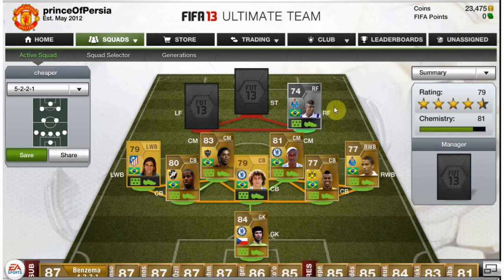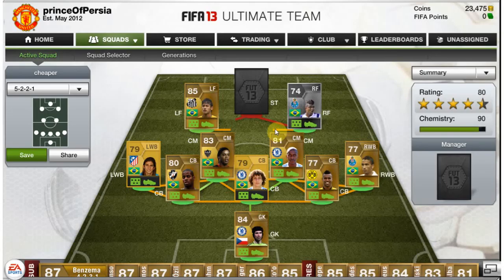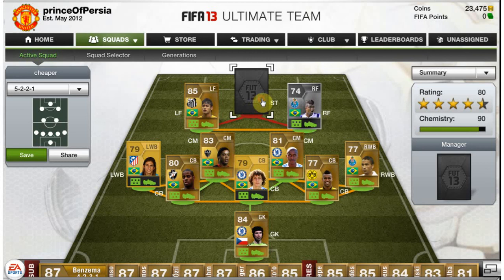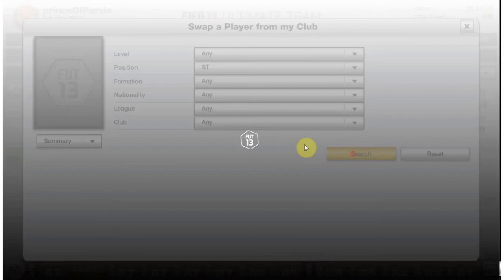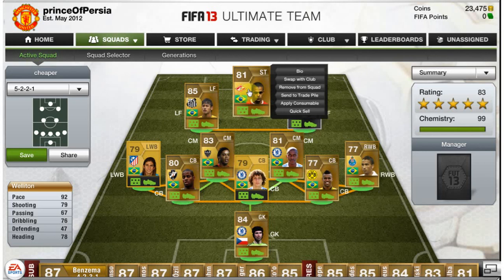Our left forward is the one and only Neymar. I can't express how good he is — he's blistering fast with 91 pace, 79 shooting, and 91 dribbling. He just runs past defenders like they're not there and his five-star skills are just unreal. Our center striker is Wellington — just look at those stats: 92 pace, 87 to 89 shooting, and 87 heading. He's strong too, holds his position well and definitely scores his fair share of goals.